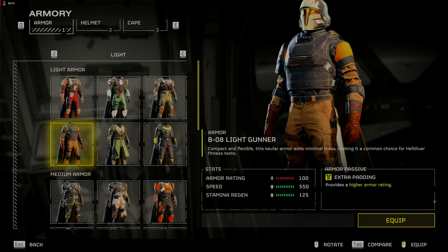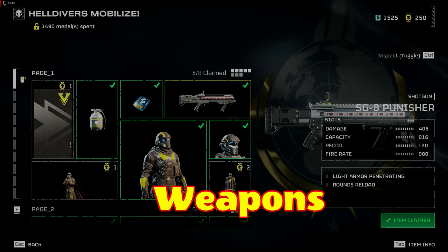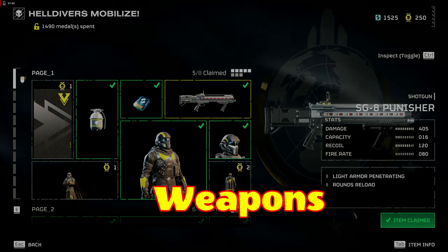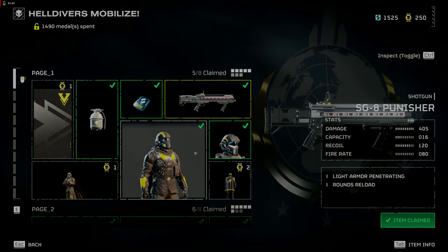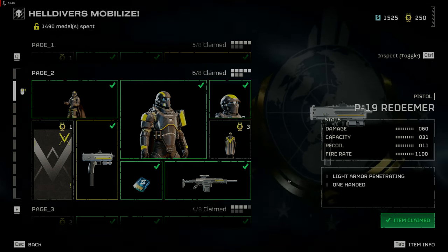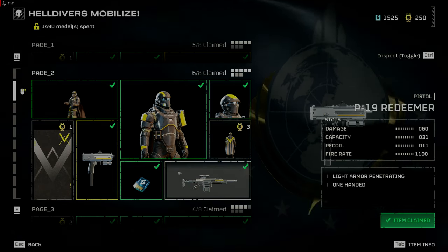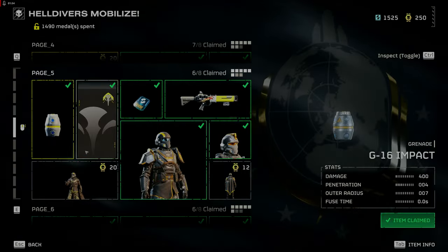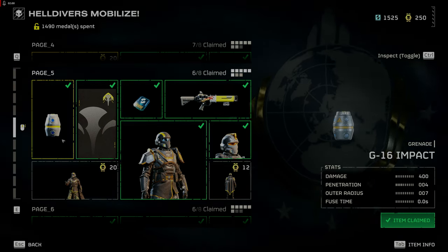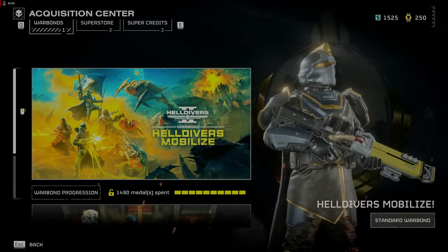Weapons. The SG-8 Punisher got a huge damage buff. The weapon is on page 1 of the Warbond and will provide extra punch if your AR-23 Liberator is not stopping medium enemies. Remember, this is a pump shotgun that reloads one round at a time, so not the greatest for spraying and praying. The P-19 Redeemer on page 2 of the Warbond is a great secondary that pairs well with the Punisher — its fire rate is 1100 and will quickly take out lower level enemies. The impact grenade on page 5 of the Warbond explodes on impact, taking out smaller enemies and stunning larger ones.